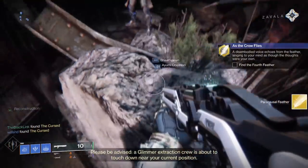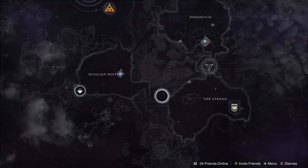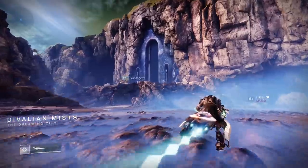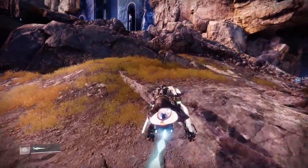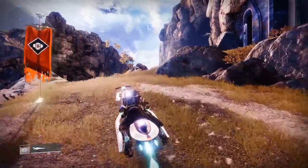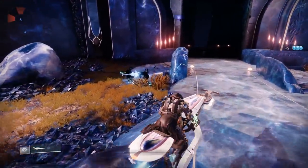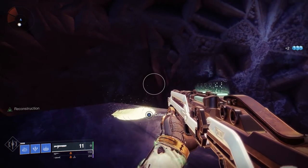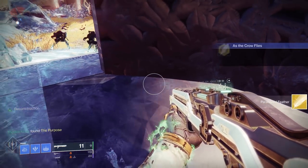The fourth feather is going to be in the Dreaming City — thankfully at the first checkpoint as well. Head to the Divalian Mists and make your way into the area like you're heading into the Blind Well. If you're a newer Beyond Light player and haven't explored the Dreaming City much, just follow the path shown here — it's very easy to get to. Once you get to the big gate, the next feather will be over on the left side of the door. Scan it and move on to the final feather.